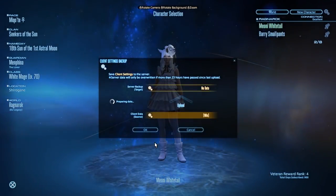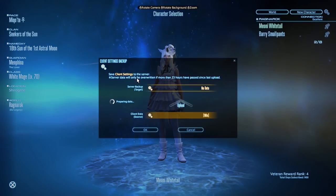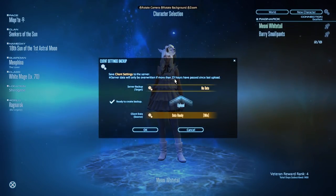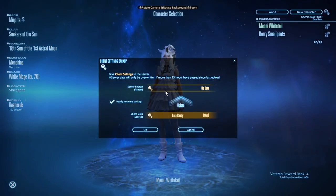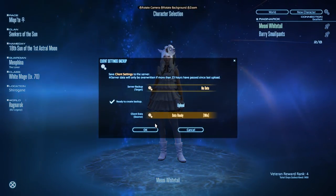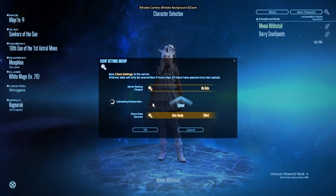All of these settings can be uploaded to the servers, and you can re-upload a new version of these settings every 23 hours if you wish. Simply press upload, wait a while until the tick appears, and then it's ready to press OK to upload. And boom, your settings are uploaded to the server.